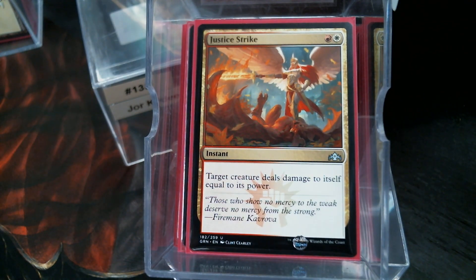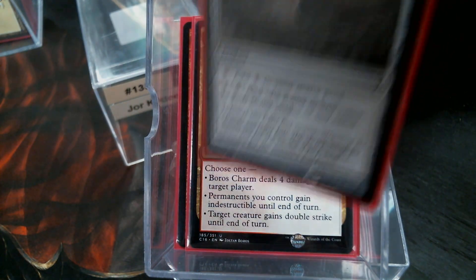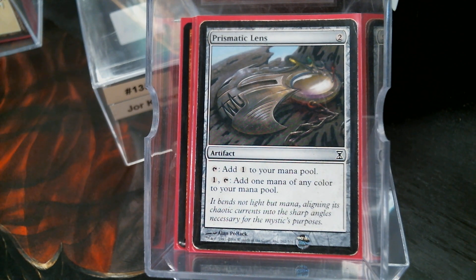Justice Strike made its way into the old one — it's just good old-fashioned removal. Double Cleave was in there because, under the right circumstances, we can get a one-shot kill with Jorkadine. Boros Charm, Prismatic Lens — you can tell I had these stacked up in converted mana cost order.